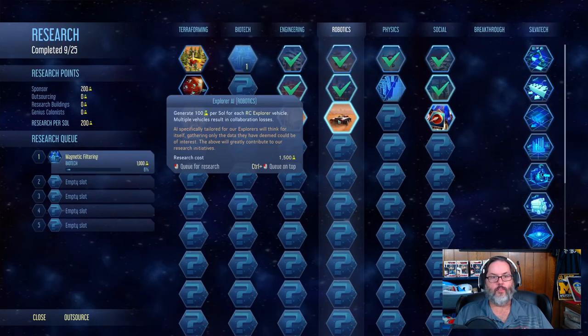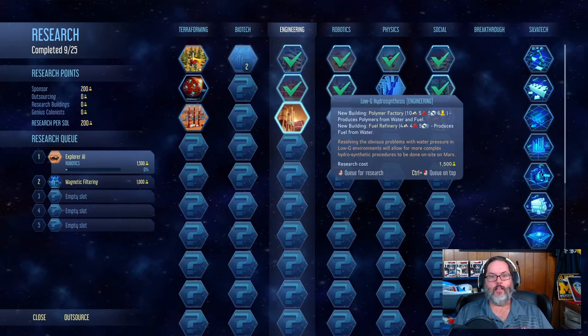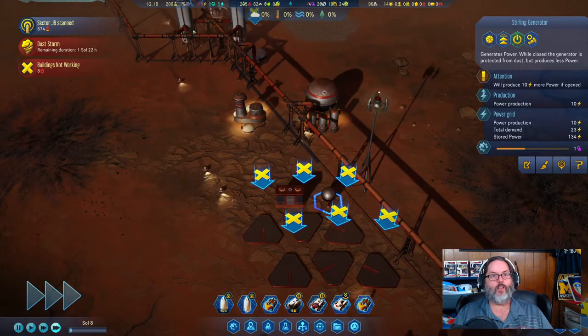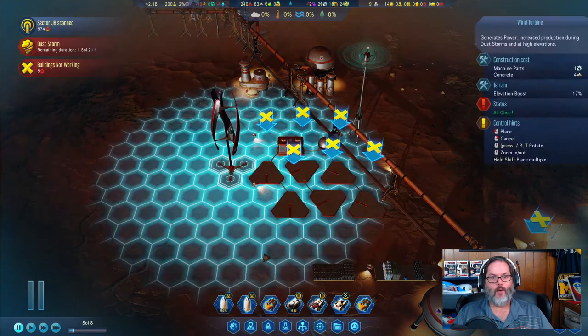I want this research item first, so I'm going to hit Control and left-click to move it up to the top, and we'll have that researching away.